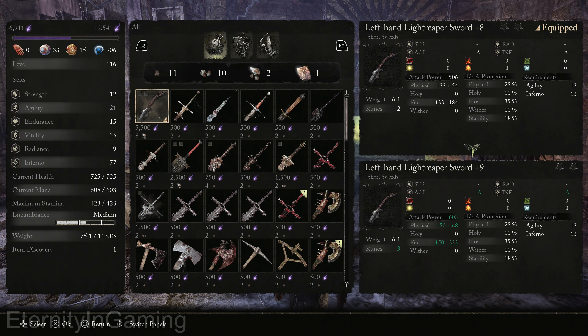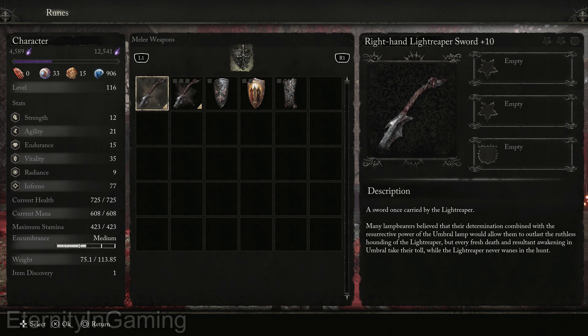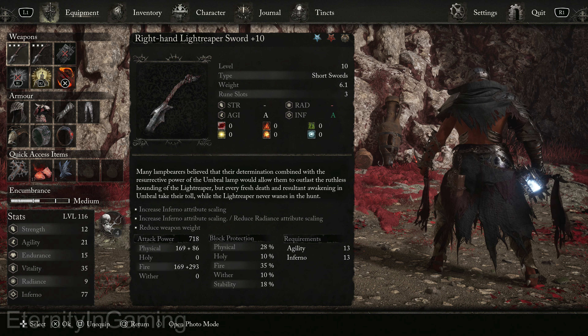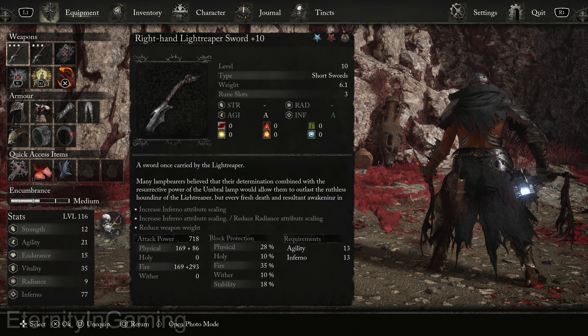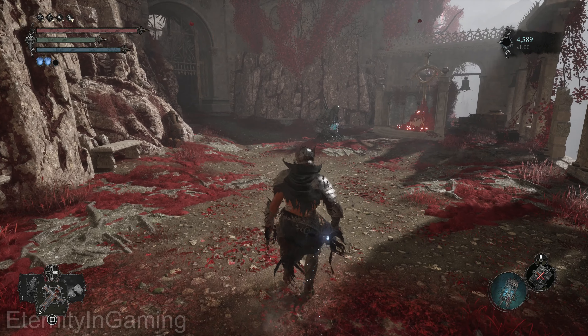Both of the swords are the same — it's just left hand and right hand. They get the same slots and the same stats and everything. They both get two star sockets and then a hybrid socket. This is their damage; it's gonna vary based on your stats, but they scale with agility and inferno.